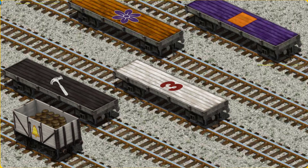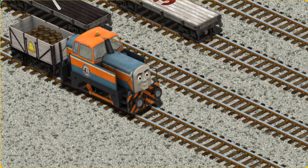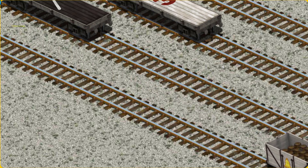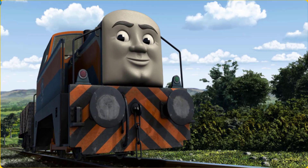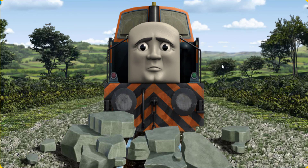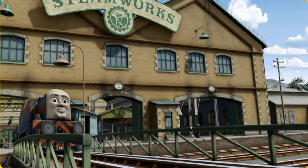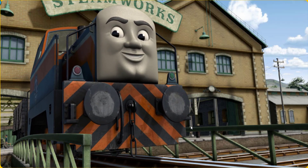There you go. Den went through the countryside. Suddenly, Den had to stop. He needed to go a different way. Show Den the track that goes over the shortest bridge. Let's go! Den arrived proudly at the steamworks. With your help, he was right on time.